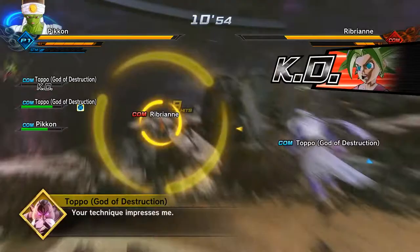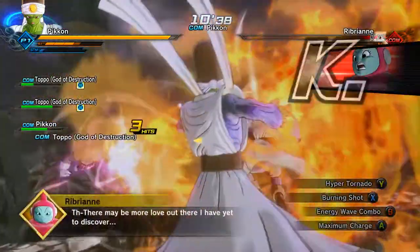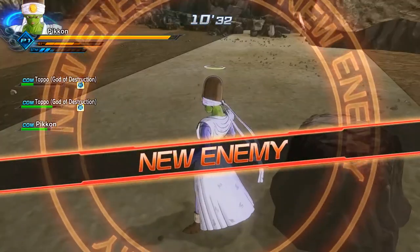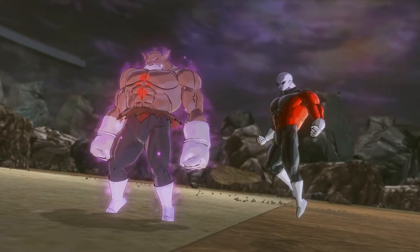When you take out Kefla, Ribrian, and Hit, there's no particular order. As you can see, Hit was already taken out — I didn't really want him to die first but that's what happened. After taking out those three, you're going to be fighting Topo and Jiren.